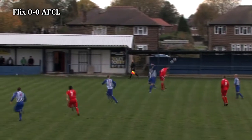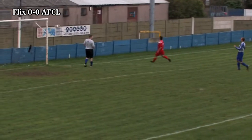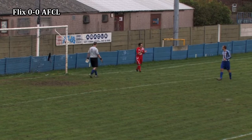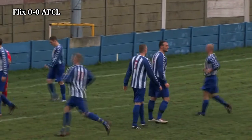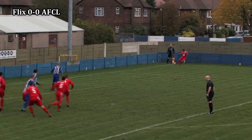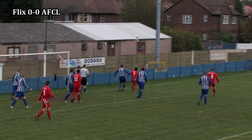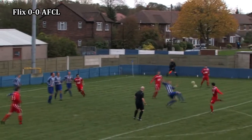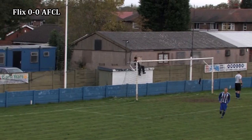Barlow knocks it forward. Nethercote with a flick on, Barry gives chase. Dixon gets there with a header but it's at the expense of a corner. Williams drives the corner towards the near post. Marley with the header. Hevingham's header is going to drop for Richards — his effort is blocked but it sets it up for Jones who drives his effort over the bar.